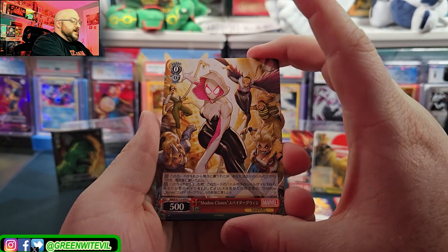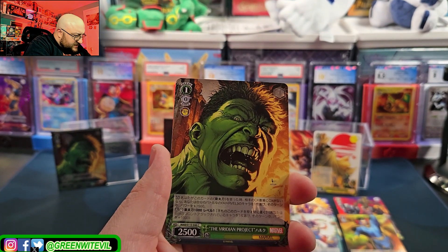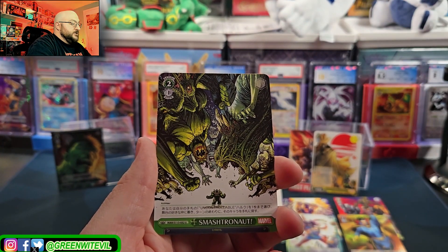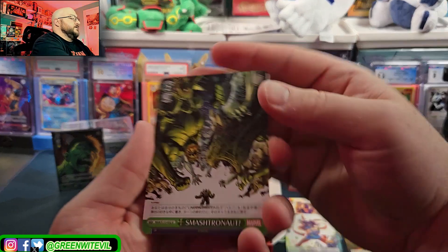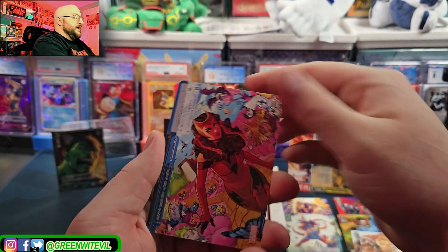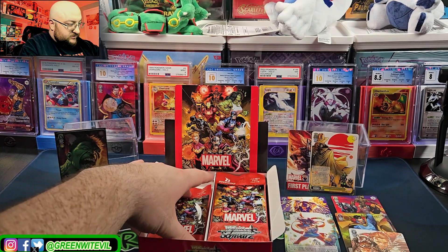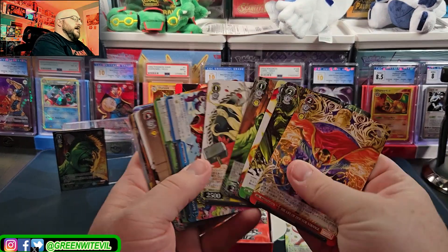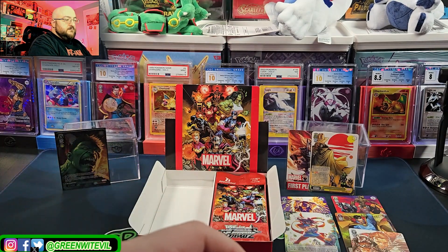We have Shadow Clones. We have Jane Foster's Thor. There's a regular Hulk. We have an uncommon Captain Marvel, uncommon Smashtronaut. Doctor Strange. We have a rare Ant-Man, like my shirt. Rare Ant-Man. And then Climax, Scarlet Witch. So one hit so far. We're almost halfway through the box already. Looks like the common Hulk can be an SR - that kind of inflates the numbers.